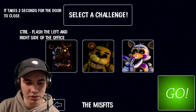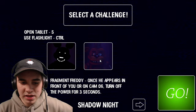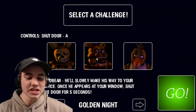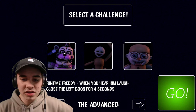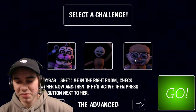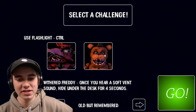It takes two seconds for the door to close, alright. So Shadow Knight, we've got Shadow Barney and then Fragment Freddy. Golden Knight, we've got Spring Barney, Fredbear, and Chica because she's yellow. The Advanced, we've got some SL-location characters like Funtime Freddy, the Minorinas, and the Piddy Babs. And then Old But Remembered, we have the Withered variants of Foxy and Freddy.